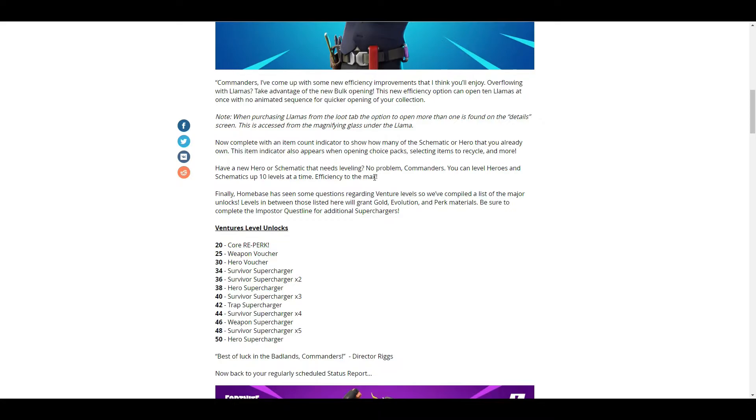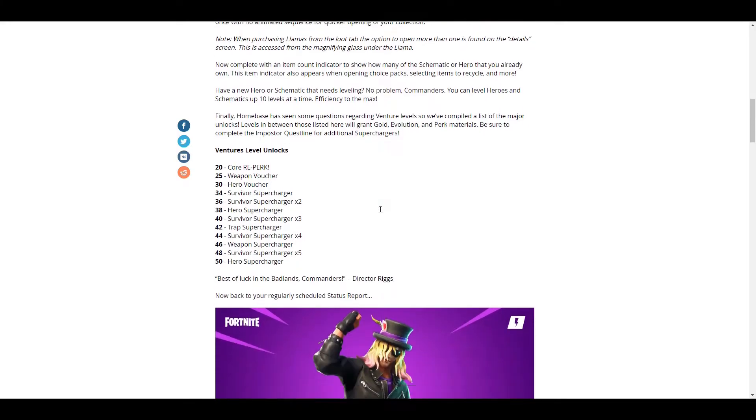Home Base has seen some questions regarding venture levels, so they compiled a list of major unlock levels. In between those listed, levels will grant gold, evolution, and perk materials. Be sure to complete the Imposter quest line for additional superchargers — I highly recommend you do that because they will be very beneficial.